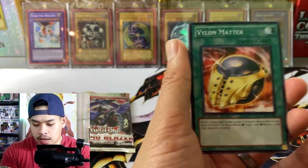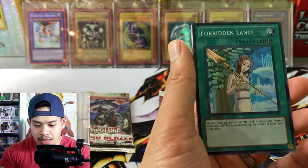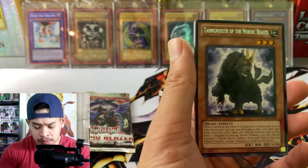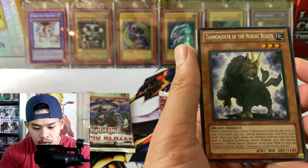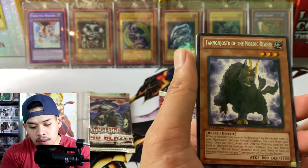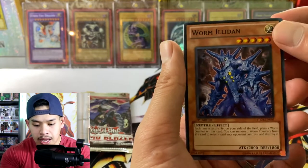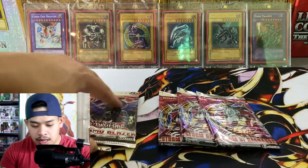Alright, opening another Storm of Ragnarok pack — Yaksha, Karakuri, Vylon Matter. We got a Forbidden Lance super rare! For a second I thought this was Forbidden Chalice but it's Forbidden Lance as our super rare. We are three for three on foils, which is crazy because with these older packs you're not guaranteed foils. We also have a Tanngrisnir of the Nordic Beasts with a bit of a name shift — not quite centered, pushed up slightly. Six Strike Triple Impact, Worm Illidan, Token Stampede, and Scrap Shark.